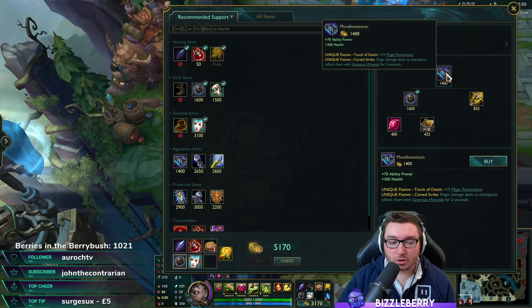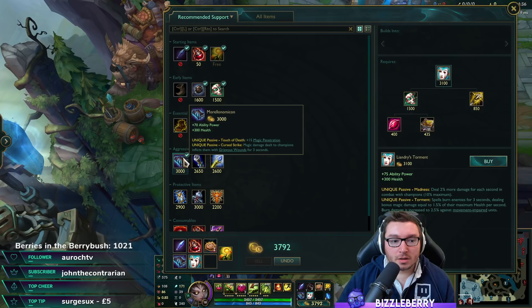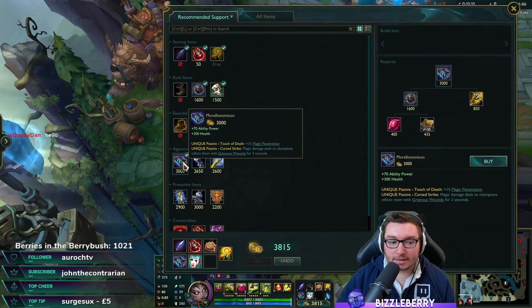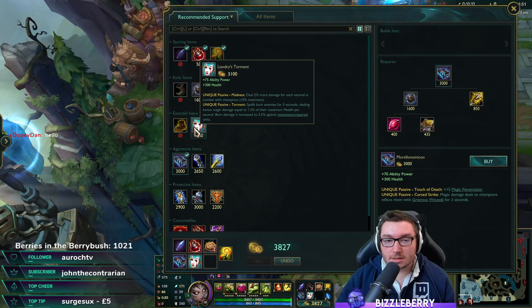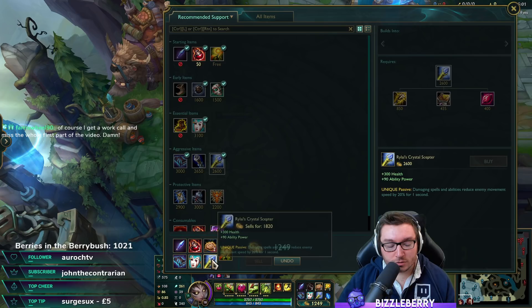Next you want Liandry's, and then you'll probably want to start finishing off Morello's Nomicon. A really good synergy: Liandry's applies a burning effect, and that burn actually increases the duration of Morello's Nomicon. So once the burn effect applies, Morello will last an extra 3 seconds — it basically doubles from 3 seconds to 6 seconds. That's a really big buff between those two item interactions.